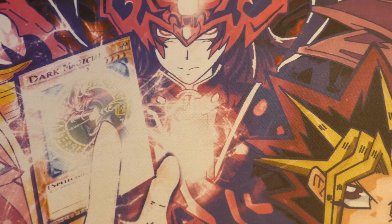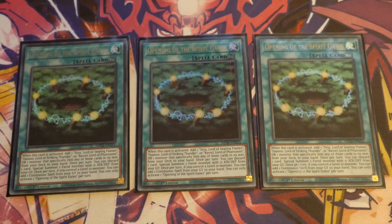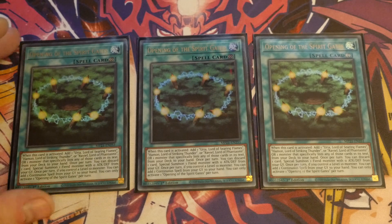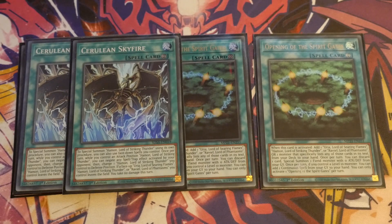After the monsters comes the spells. We are playing triple Opening of the Spirit Gate — this card is absolutely nuts, and deservedly got a nice ultra rare bump. It gives you the ability to add Uriah, Raviel, or Haman, or one monster that specifically lists their names — so that's where you get Dark Beckoning, Dark Summoning, and Chaos Summoning Beast from. Then we've got two Cerulean Skyfire. This is to special summon Haman — you can use face-down spells. Once per turn while you control an attack position Haman, you can negate any spell or trap activated by your opponent and change Haman to defense. When Haman is in defense, your opponent can only attack it — so if you get two Hamans, that's how you get a nice little attack lock.